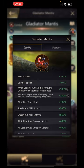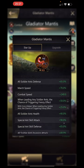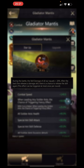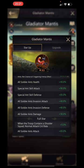Triggering the frenzy effect is at 50%, and as a helper that's going to be 25%. Soldier ants health is at 40%. The special ant skill attack is 90, which is a little bit higher than the scarab, but the skill defense is 65, which is five percent less. Invasion attack 40, invasion defense 40, and all soldier ants damage is 30% — beautiful.